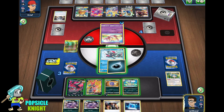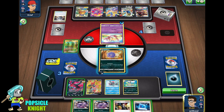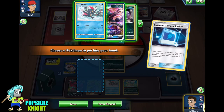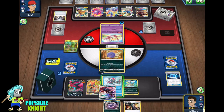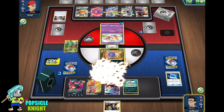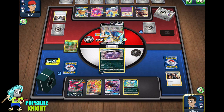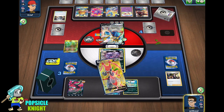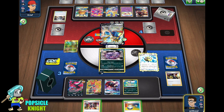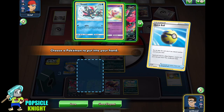They chose to just stay with the Mew in the active, which is all right with me. I'm going to go ahead and retreat into Koffing. I'm going to use Pokemon Communication to finally get our Weavile. We can transfer all this energy, evolve into Weezing, and let's Boss's Orders this guy. We could just knock it out. Exciting Stage for three cards draw. We can use this Quick Ball to get another Koffing.